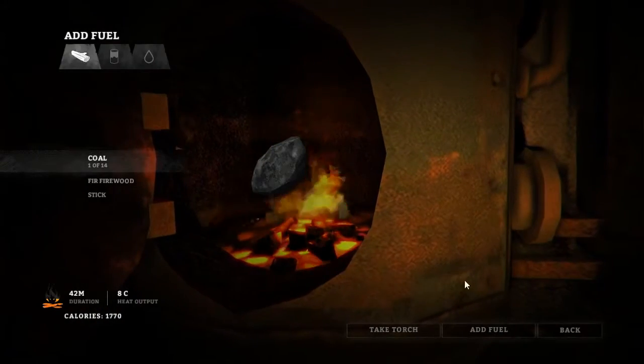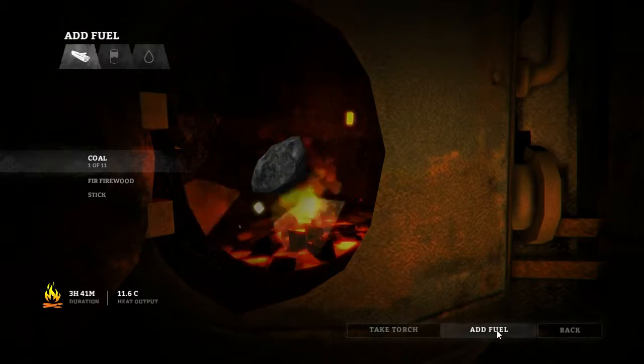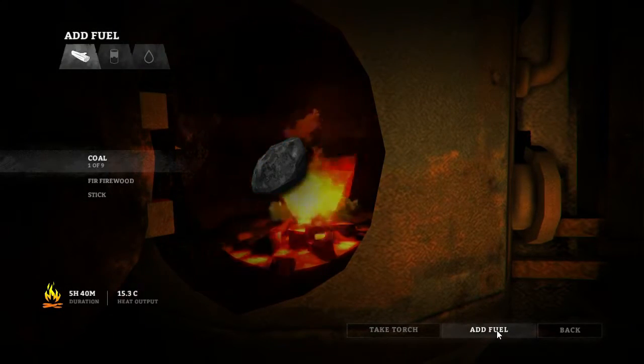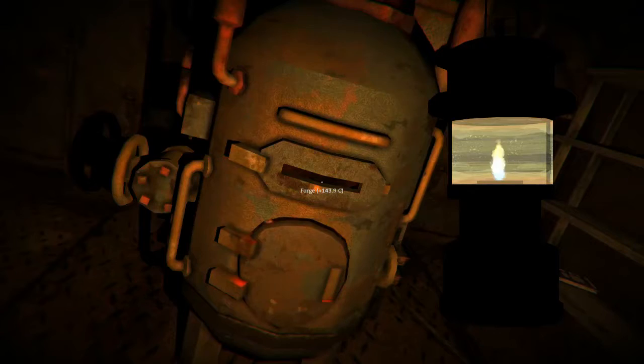Now add the coal. Each lump of coal gets the furnace's temperature higher, and you'll discover you need around eight pieces of coal to get the furnace over 150 degrees. You can add them all in one go if you want. Once the temperature exceeds the magical 150 degree mark, you can actually use the forge.